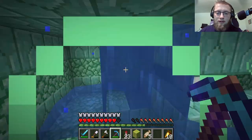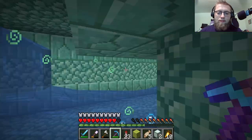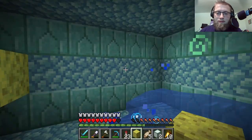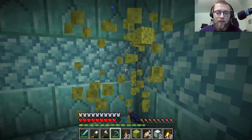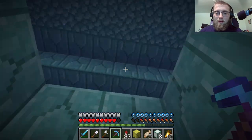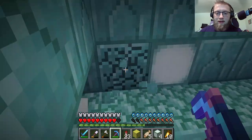Now we can get all these sea lanterns with silk touch, and we can also snag some nice decorative blocks while we're here. Only two sea lanterns here — I should put the wet sponge in this furnace. Look at that — water's gone, just like that, poof. This room is not locked in unfortunately. Give me all these lanterns that are made of sea.